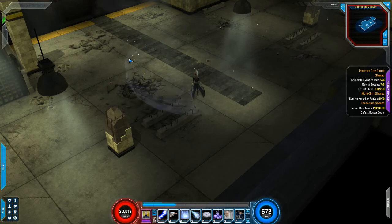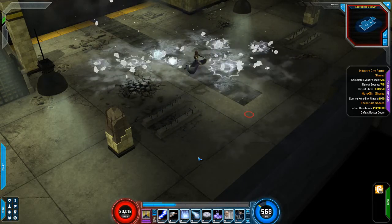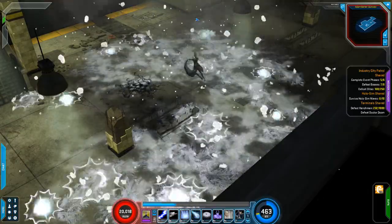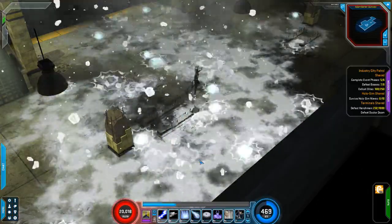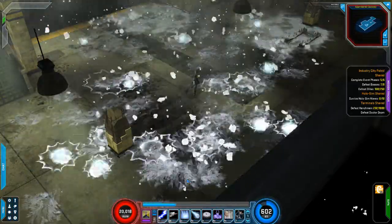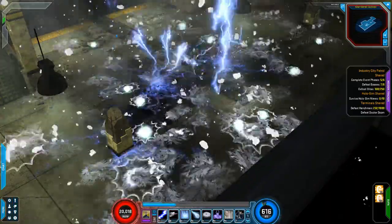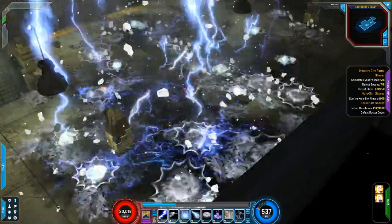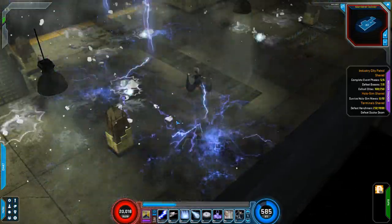Storm is just covering the whole map with these powers — anybody basically on my screen at this point is going to be taking 28,000 damage per second. And of course while those are coming down, we're also zapping with our lightning bolts, so between just these two powers we're going to be doing quite a bit of damage.